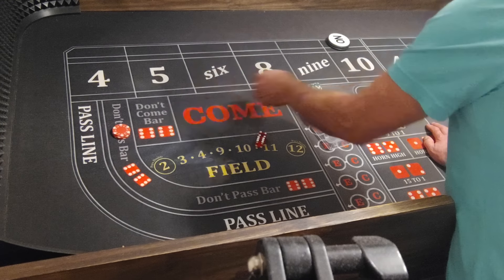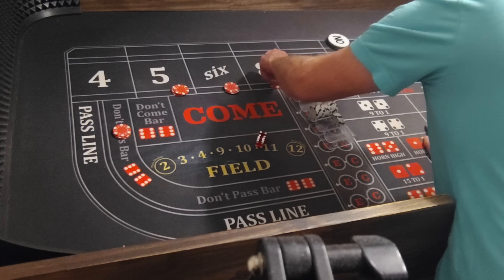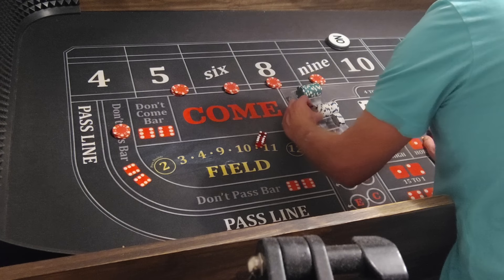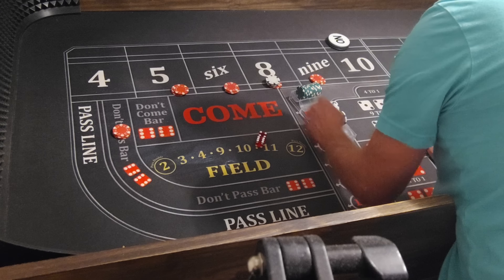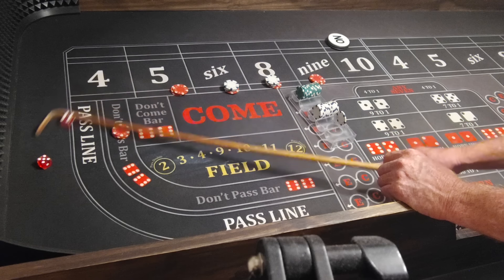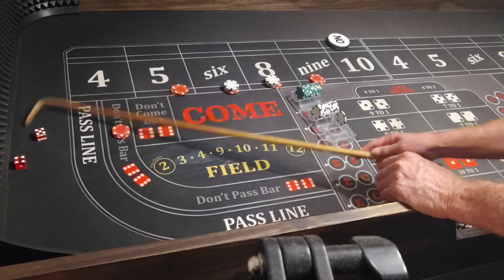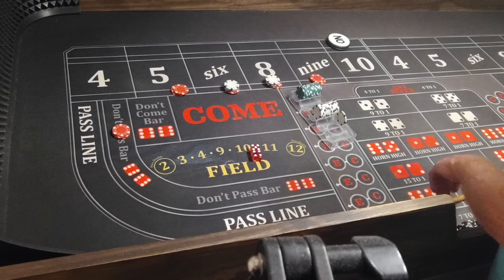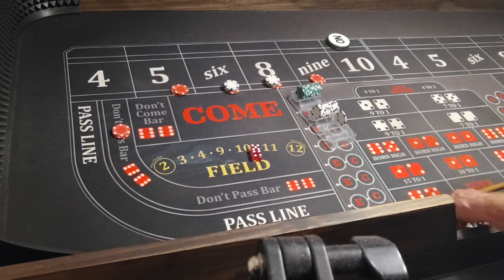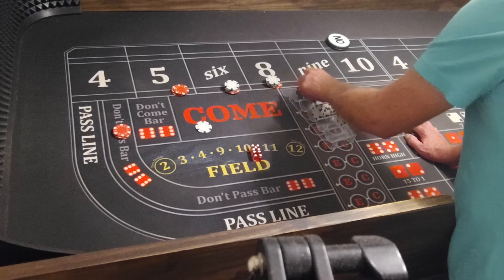We'll get the inside bets — $15, $18, $18, $15 — looking for one hit. Here we go. No hit on 6, 5, 1. Then 5, 4, 9 — right after that horn — that'll pay $21. Take it, put it in the rack, bring these down.